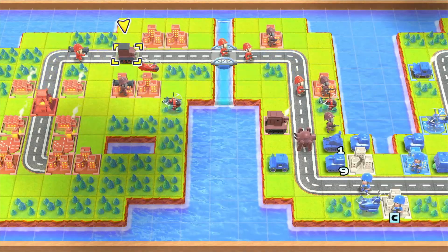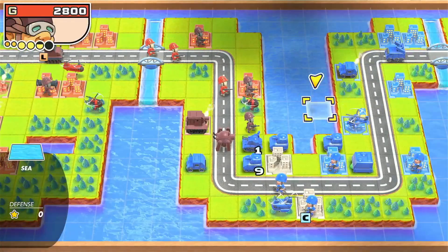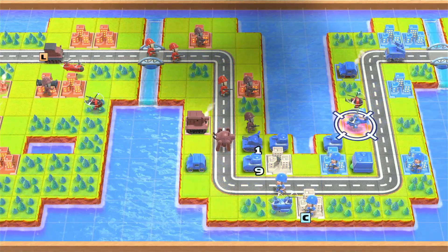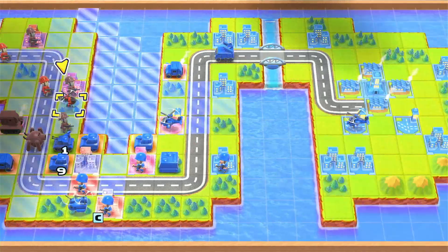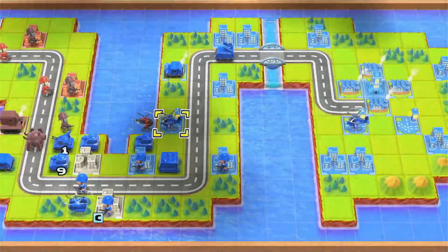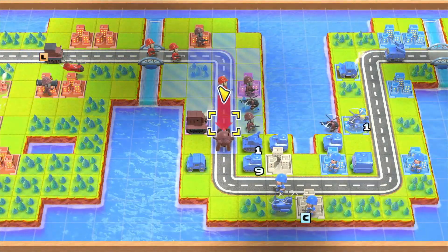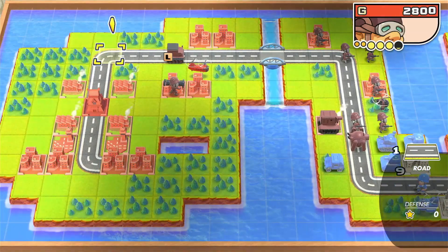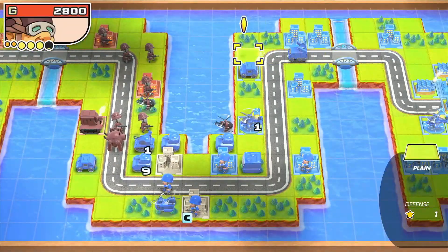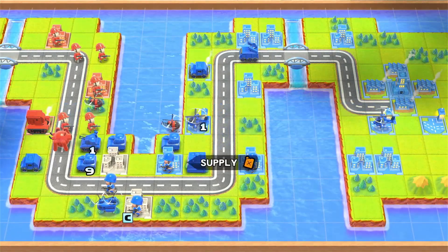So next turn, we're going to get our CO power. And because he has nothing at all that can actually... actually, we'll have a look at this. We'll still go for this, because that is still a very strong attack for us. And then move everything forward, because why not? And other than that, we are good. And we get our super CO power next turn, which you will see will be a massive game changer.